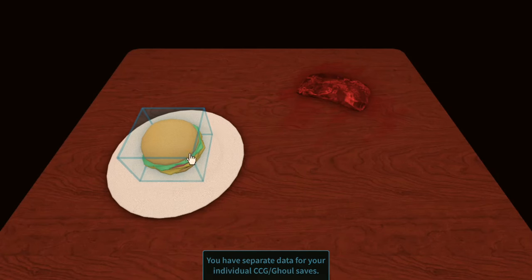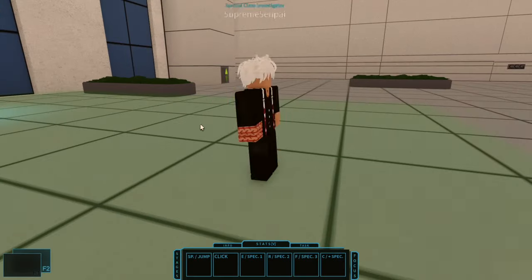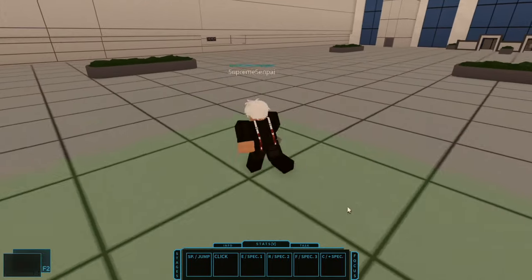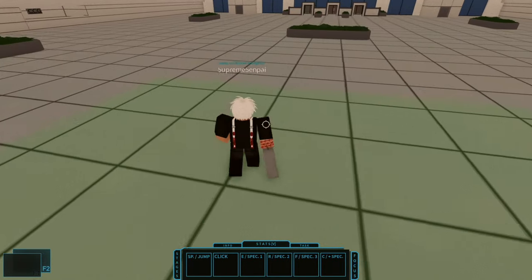First, you see the burger and the meat — click the burger. Press escape or enter to reset. Then click on this right here. You should be spawning here.